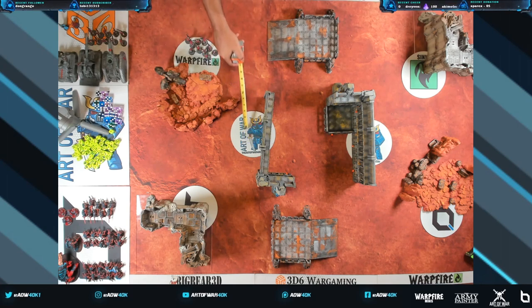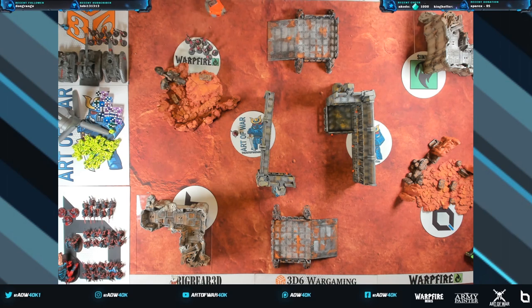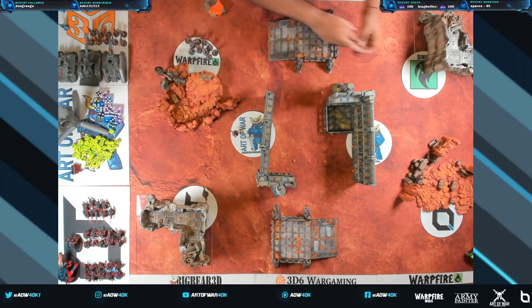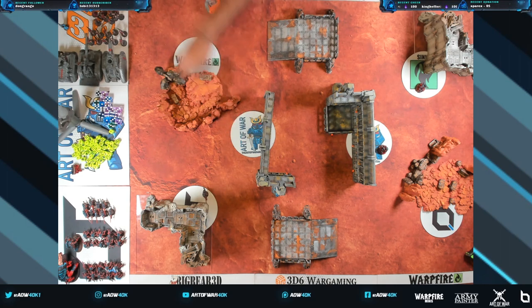These mats are designed so that a 40mm poker chip stands in the middle and the three-inch radius is already pre-measured. If you have models on this mat, you're holding the objective. If you hold one objective at the start of your command phase, you score five points. Two objectives scores ten. And if you hold more objectives than your opponent, you score fifteen. So there are a lot of different ways to score points, but it's all centered around these objectives.